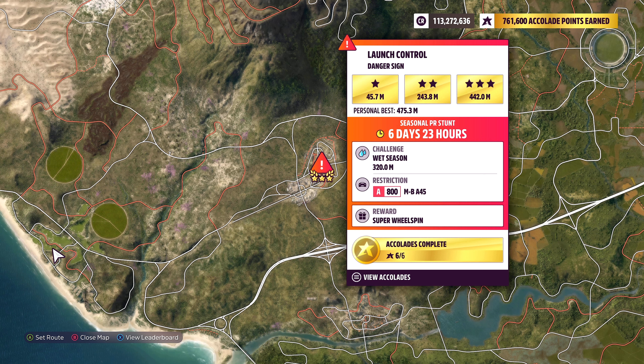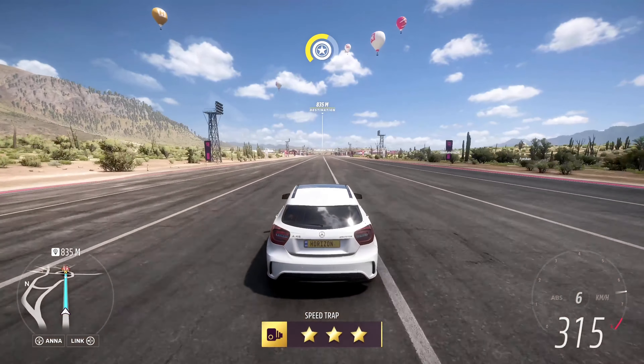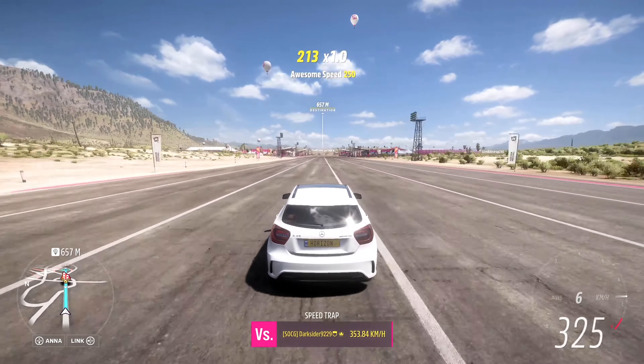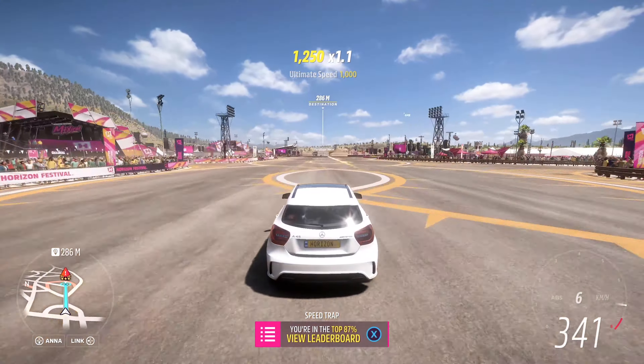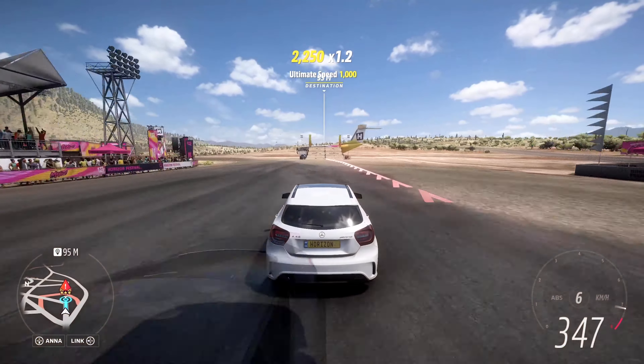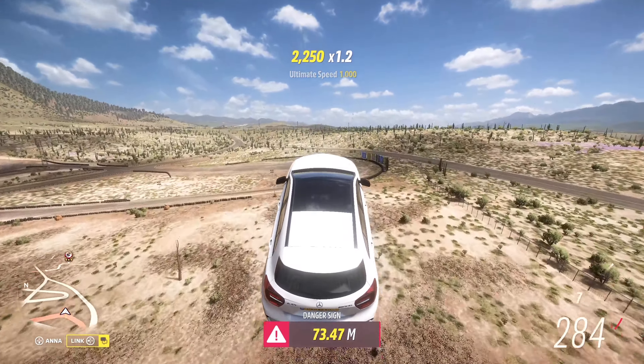It's time for this week's PR stance, starting with Launch Control Danger Sign — 320 meters in an 800 Mercedes E45 AMG for a super wheel spin. Seems tough when you read the requirement, but given you have such a long straight before it, all you have to do is fit as many power upgrades as you can, start from further away to pick up as much speed as you can, and jump.